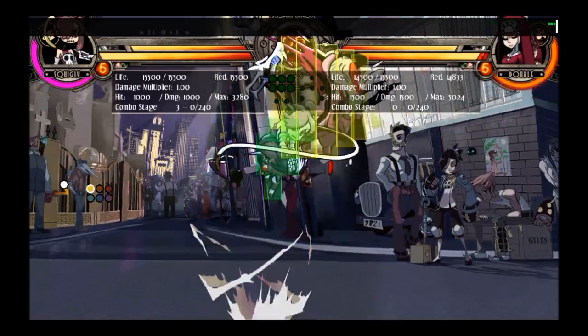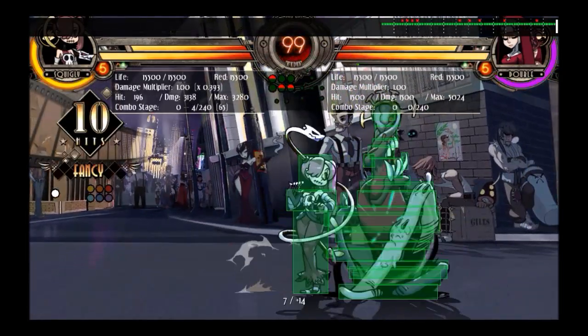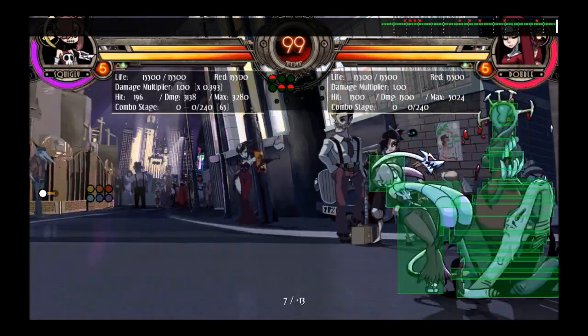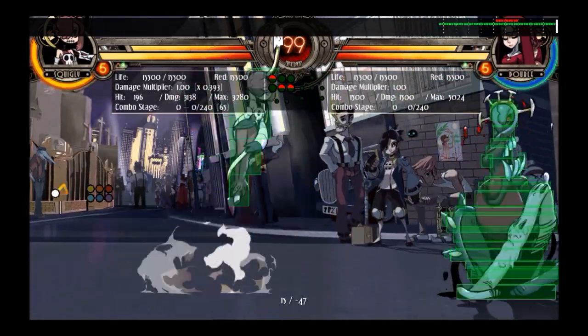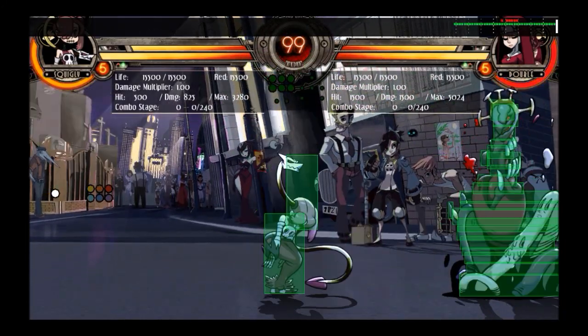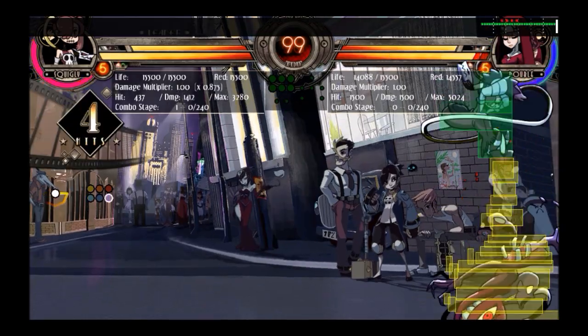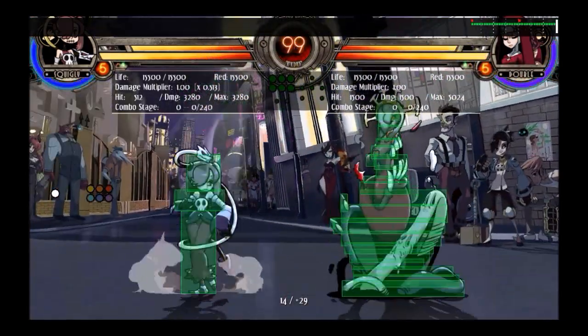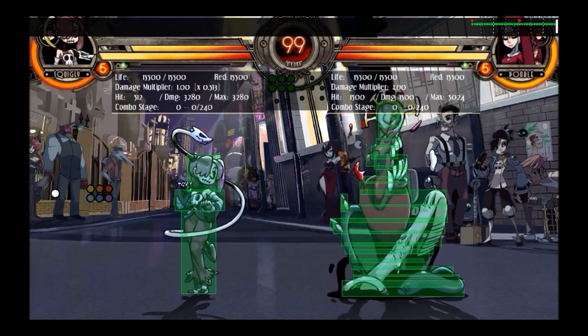Jump heavy kick is also useful in combos for re-stands. It has some limited applications — particularly the fact that it hits below her. Any time you hit with this you want to combo into the gravedigger and that will confirm it. That's about all I have to say for Squiggly's jumping normals.